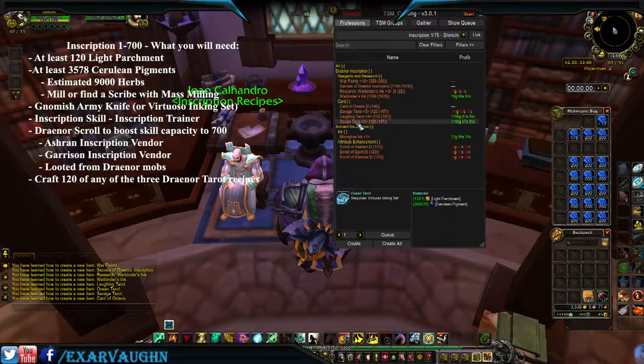The tarot cards vary in value. Honestly, I wouldn't sell them directly — I would just craft them and disenchant them, then sell the disenchanting mats. Each card is going to take 20 cerulean pigments, which is why we have the 120 parchment.